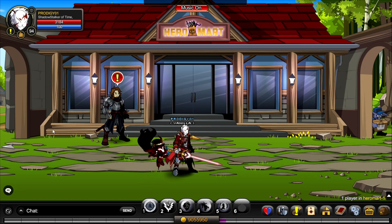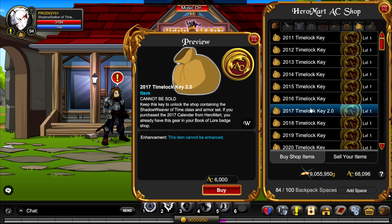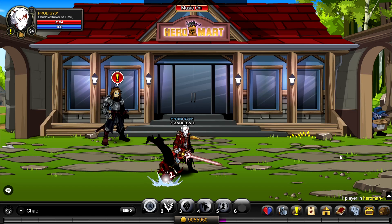To actually get the class, just join slash join heromark and you'll talk to this guy called Strike. You'll go to the AC shop and buy the 2017 Timelope Key 2.0. It'll go to the calendar classes Timelope shop — click the 2017 class and it should open a drop-down menu for you. I have the original key so I'd have to join curiosities to open mine, but you get the idea of where to go.